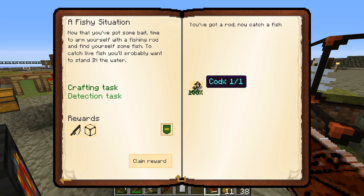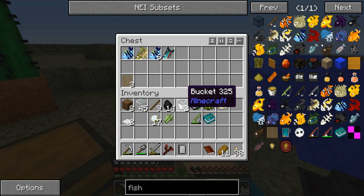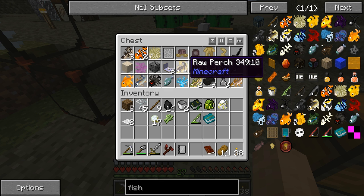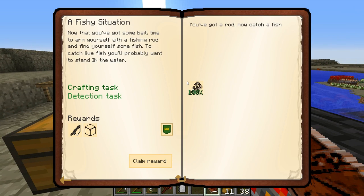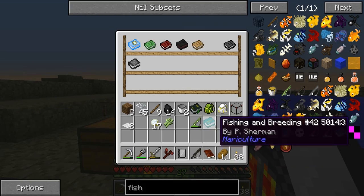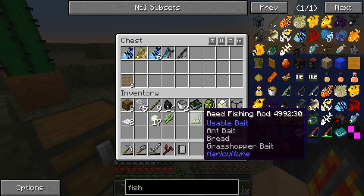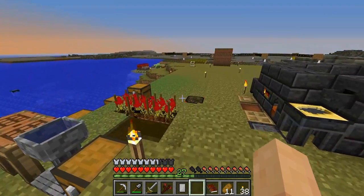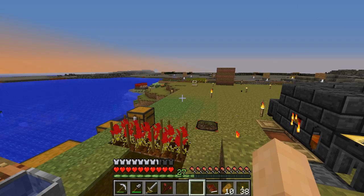Apparently I caught a live cod — I'm not sure where that item ended up but I'm all for it. Went through all my bait and I'm so glad to be done with that quest. The book says live fish need tanks, and different fish species require different size tanks. Not doing that just yet. We have enough food to carry on.